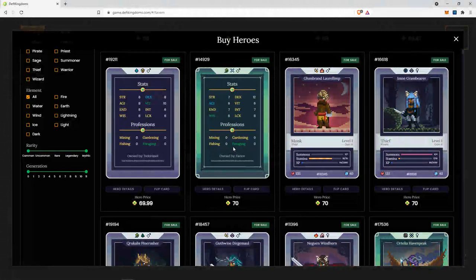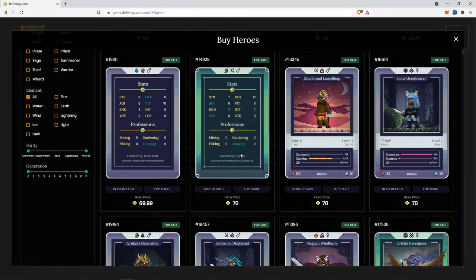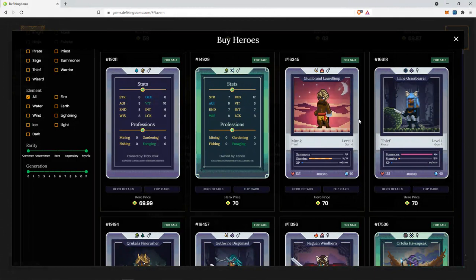As you can see here, this is a boosted foraging archer at just 70 jewels, so this might be a good buy. Gen 5, not great. Zero summons, not that great. So unfortunately, because this is zero summons, I'm not too interested in buying this hero at 70 jewels. Let's continue moving on and see if we can find any good value heroes here.